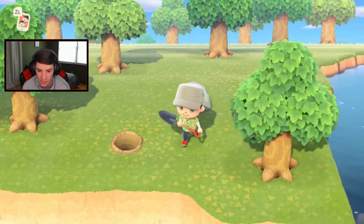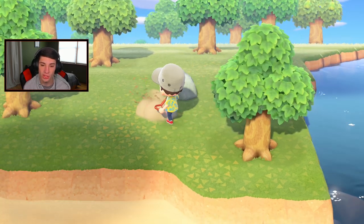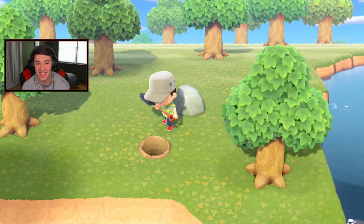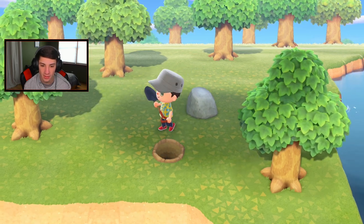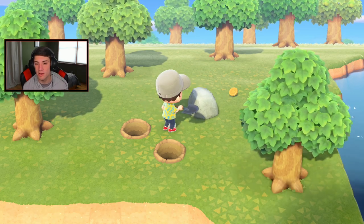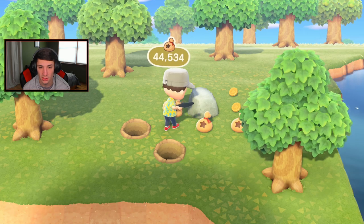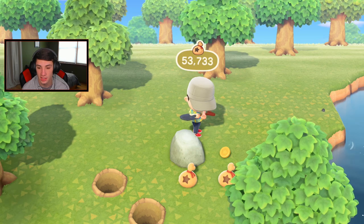Let's work on getting a good rock dig position. You want to dig holes behind you to lock yourself in the corners so you can hit the rock repeatedly without bouncing back. Money rock! Let's get it - money rock! You get around 16,000 bells worth from these. There's 8,000 right there - it's a decent amount of bells. Just gotta fill up those holes and get rolling.